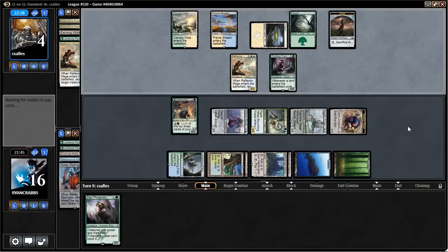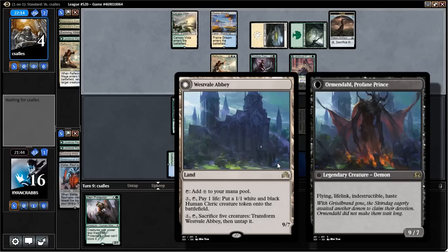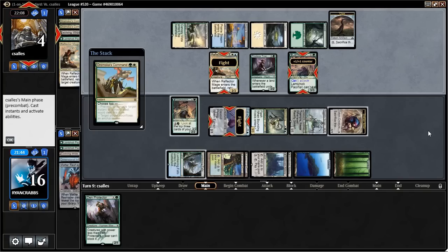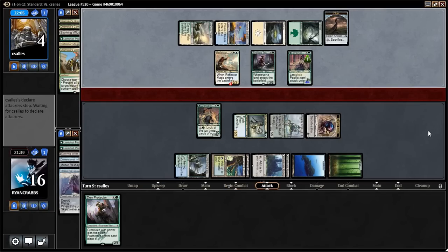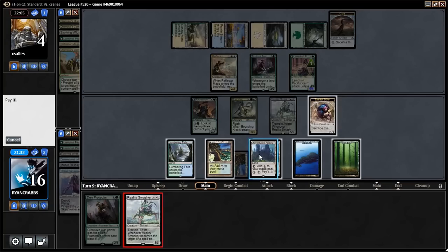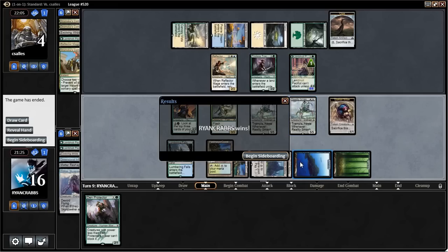Nothing great to Den Protector back at this point. Ormendahl's pretty safe here; we might have lethal anyway. We might have the third Dromoka's Command which would be awkward, but Ormendahl plays around that. He's just going to fight right now — now it's awkward. If we draw a land, we can just play Den Protector. Or we can just draw another Reality Smasher. He just concedes. Yeah, he was dead. Reality Smasher's a great card.